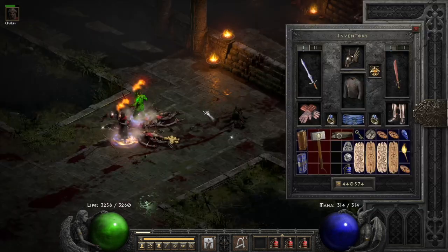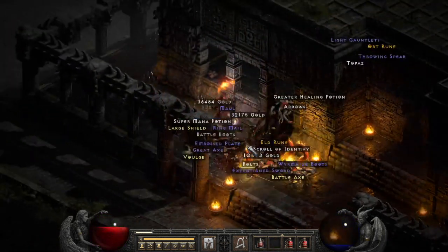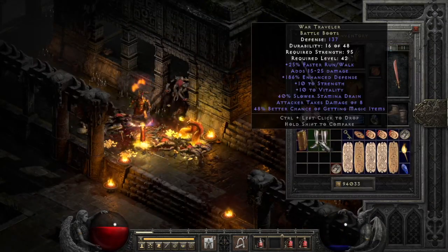Next we find a Lo rune. Number 7, a unique pair of battle boots — and it happens to be 48% War Travs.